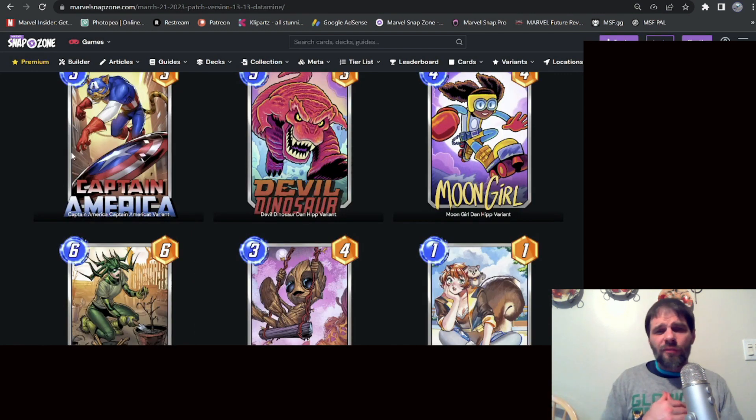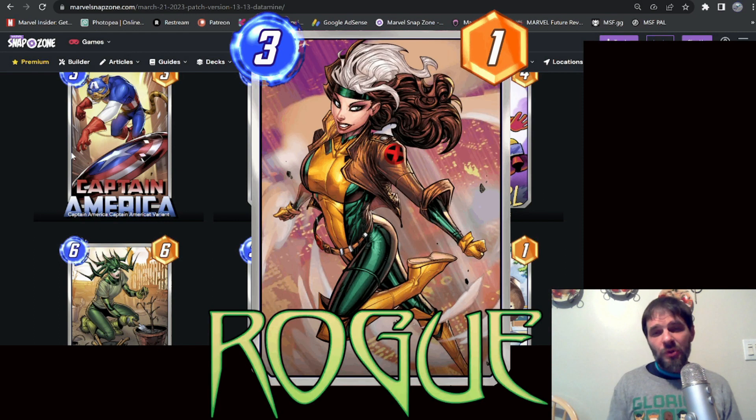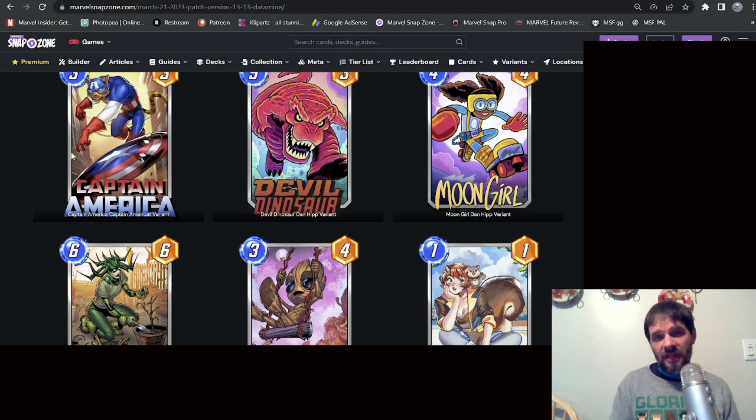That's everything — I just wanted to cover the datamine semi-quickly, touch on those bundles and the cards. I am definitely going to be saving gold and considering saving all my tokens for High Evolutionary, because I think it could be a fun deck type. I'm still a little worried about Luke Cage being a quick and easy counter — would you spend tokens on a card so easily countered by one cheap card? Let me know in the comments. Appreciate you guys stopping by, hammer that like button if this was helpful — until next time, hope you have a wonderful day.